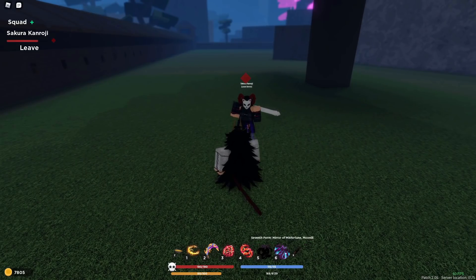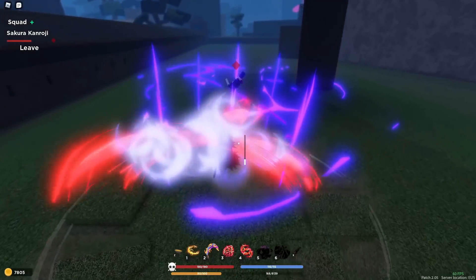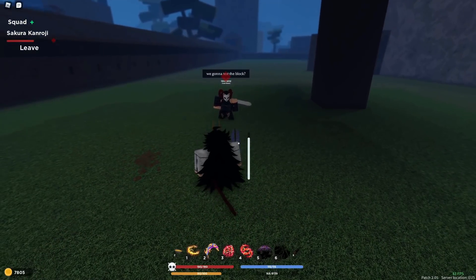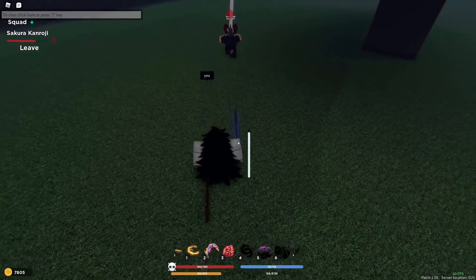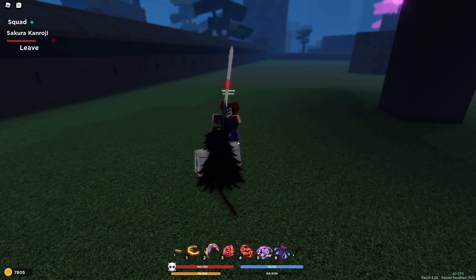Catastrophe and Moonlit both have 60-second cooldowns. Moonlit is a long-range type move and does good damage. All moves except Lonesome Moon do not block break — Lonesome Moon is the only one that actually block breaks. Let me demonstrate: doing this move breaks block, as you can see.